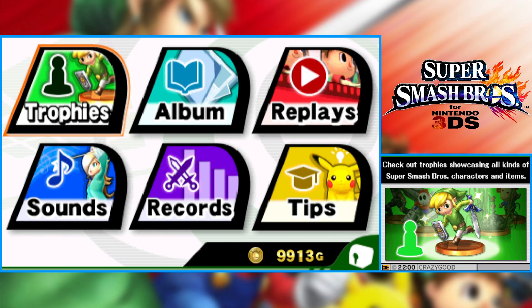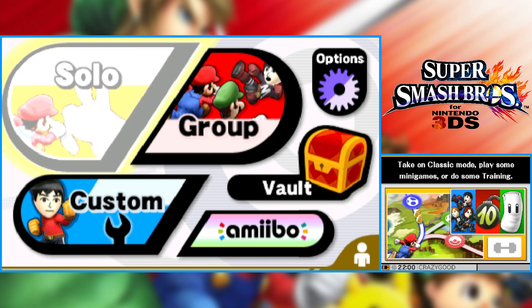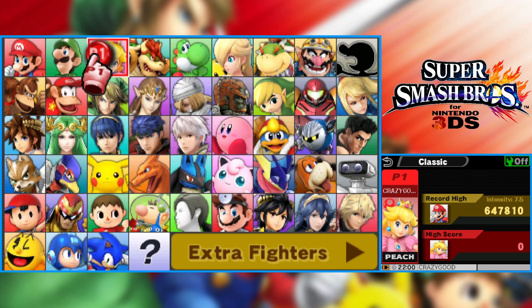Thank you all so much for watching this episode of Super Smash Bros. for the 3DS. Next time, we're going to continue on with Classic Mode with the next character — Princess Peach. I don't know how this one's going to go. I mean, I'm decent as Peach, so maybe I can do well — we'll just have to wait for the episode to happen. Subscribe, like, comment, all that good stuff. Social media including the Twitch, second channel, VOD channel — everything's down below. Go check it out. I'll see everyone next time.